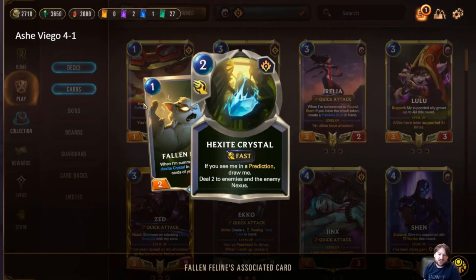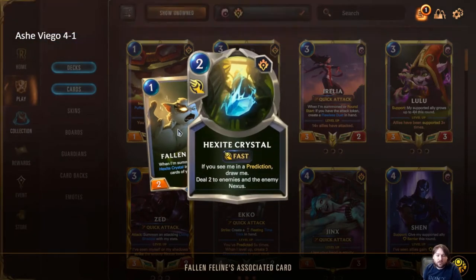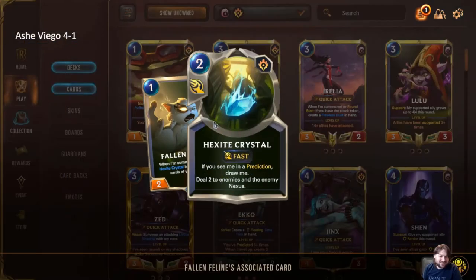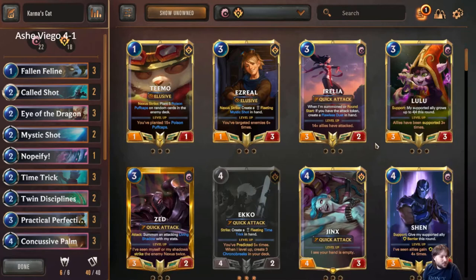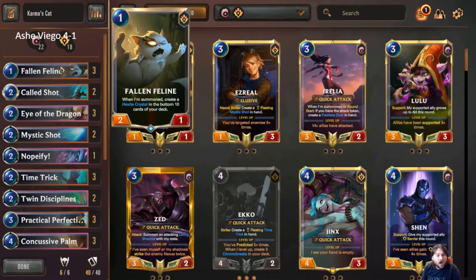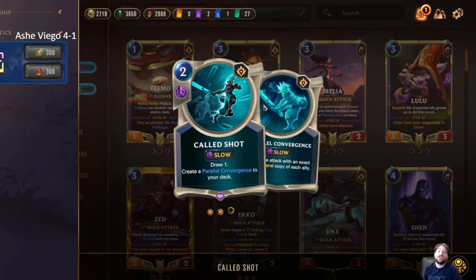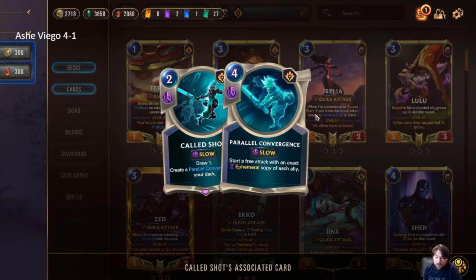Fallen Feline is technically our win condition. We can win without the Hexite Crystals but it's a lot harder and grindier — ideally you get the Hexite Crystal and win the game. We're playing two of Called Shot; this is one of the cards you may think is a bit strange, but we want our deck to cycle. Parallel Convergence is amazing when you have Karma on play. If you're unaware of how this works, Karma casts two copies and then the second Karma comes out and keeps copying, filling up your full board.